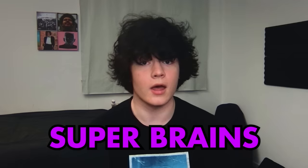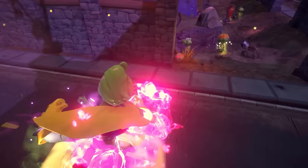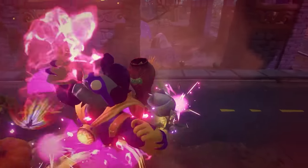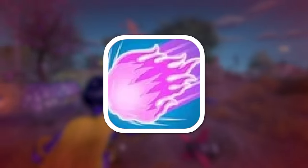Next up is Super Brainz — with a Z on the end, which makes it cool. This is the zombie's melee character. He attacks by punching enemies, but he can also shoot a laser out of his fist when aiming. His first ability is Super Ultra Ball, which is a Hadouken — but purple.